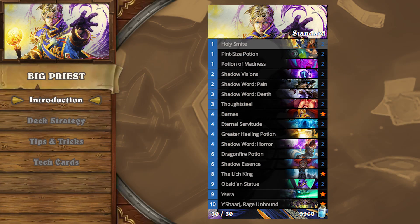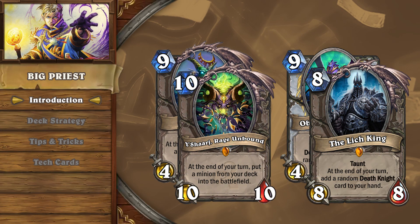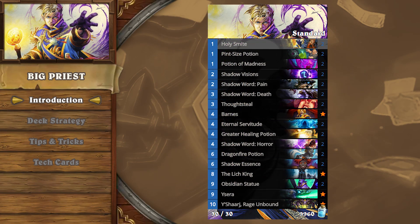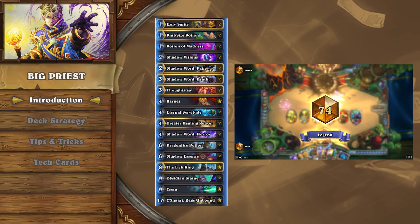Priest takes this resilient strategy to the next level, summoning and re-summoning large threats early on with Shadow Essence and Eternal Servitude. While Kazakus Priest is still seeing changes, Big Priest has become the reliable anti-control archetype with a top 75 finish last season by Theo.